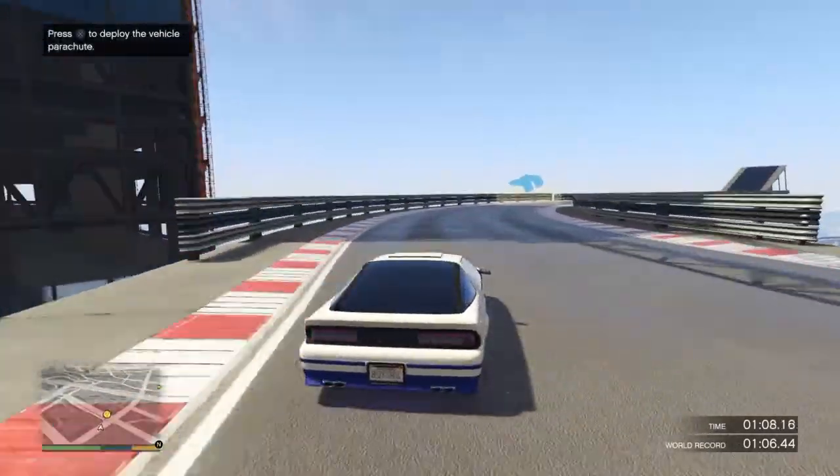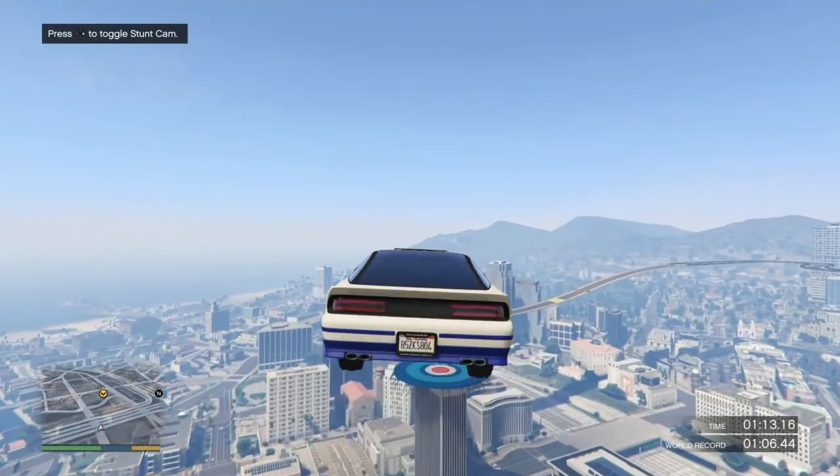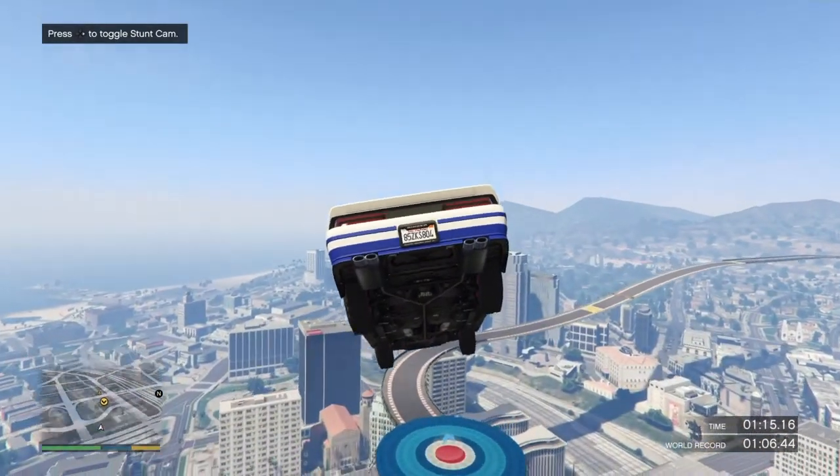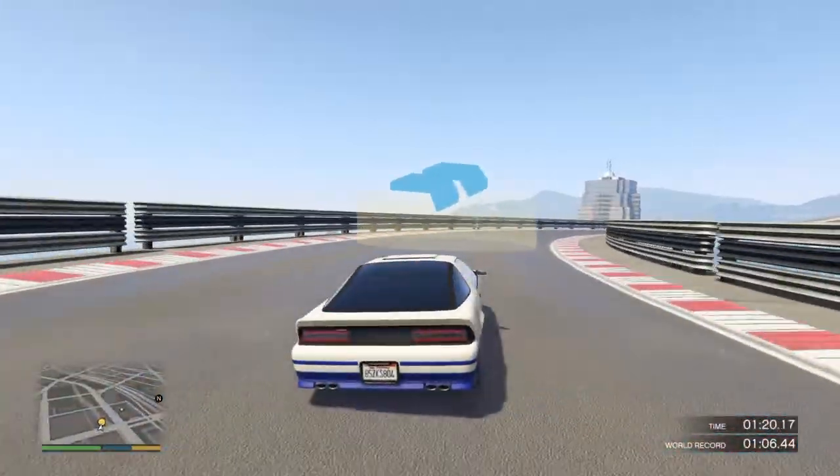Coming up again on the second jump, line up your car a bit to the left side so you don't need to open the parachute. You can go full throttle speed and just ride it - land on your back wheels or straight.